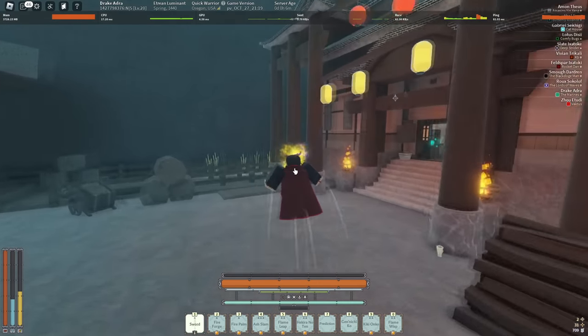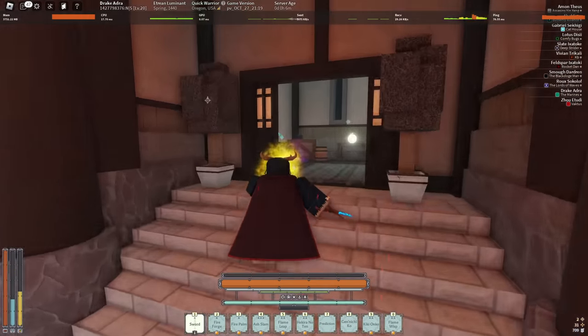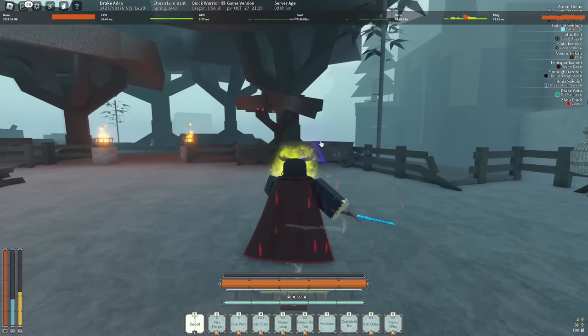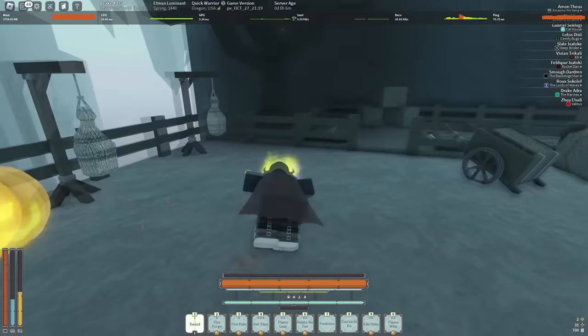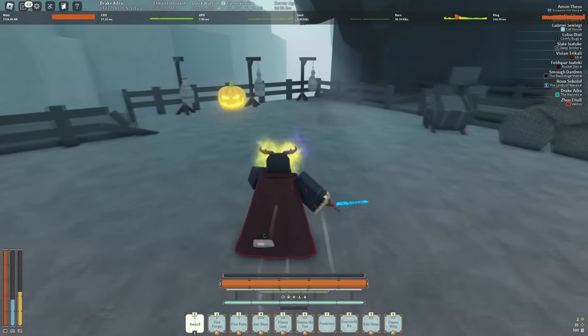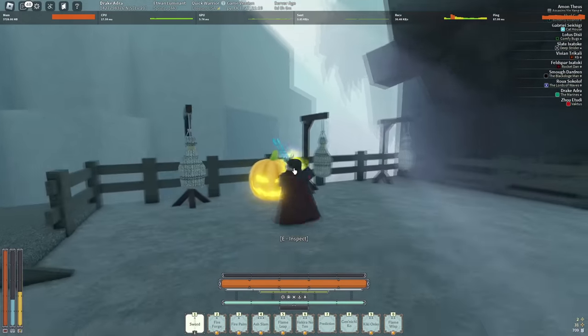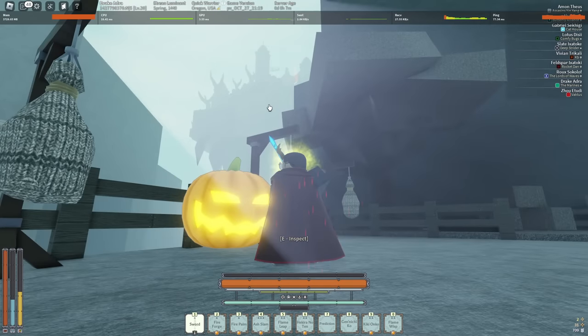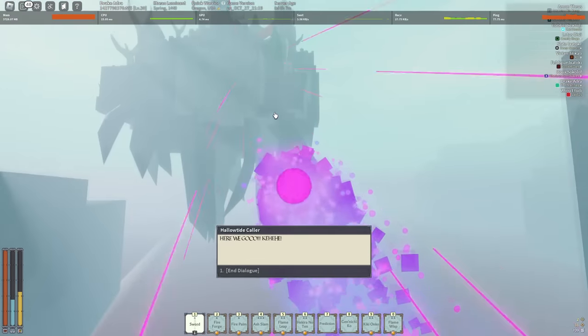For starters, you want to make your way to Vigil's Island. You want to come to the area where you get the training items at Vigil's — all the way to the right of the little area where you can go inside the little cave. Then you want to talk to this pumpkin right here. It'll have some dialogue, and if it's spawned in you can just press E and head up there.